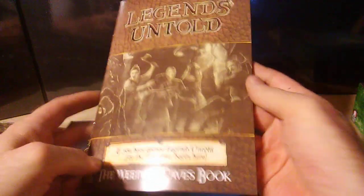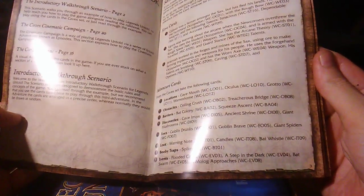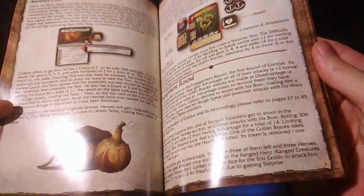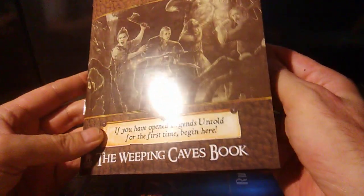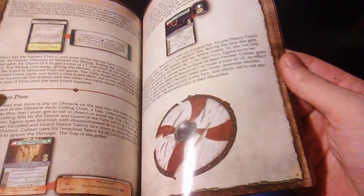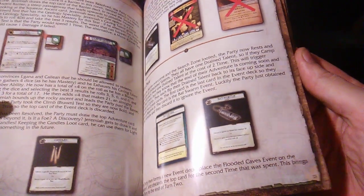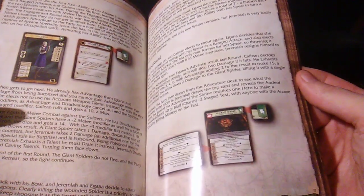The Weeping Caves book — I believe this is the book that talks about how to go through the campaign series. It says 'If you have opened Legends Untold for the first time, begin here.' Okay, I guess I'm starting in the right place. This is the rules. I've seen a couple of playthroughs already online so I have a general idea how it's played.